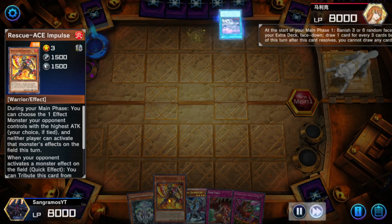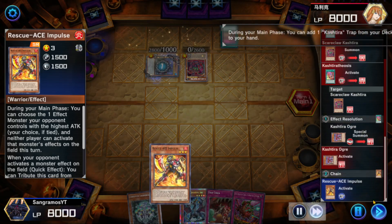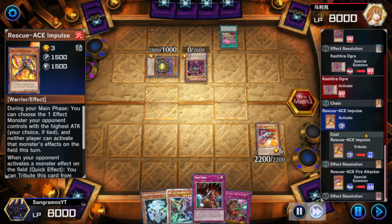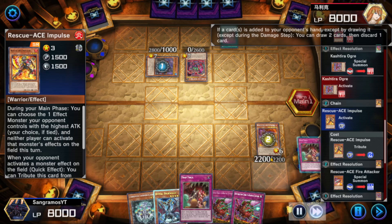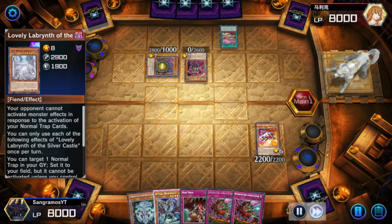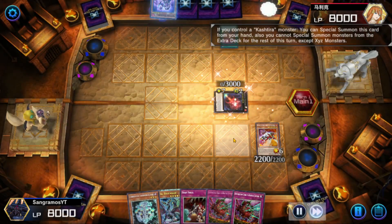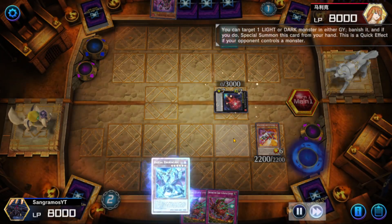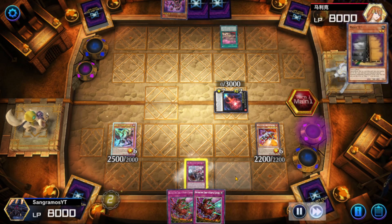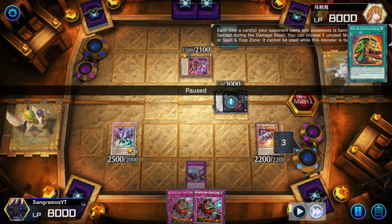We have another decent hand if we're able to resolve Rescue Ace Impulse — not a fun choice to go second against this. At least we're able to draw two minus one, fix our hand a little. They got my Lovely with Ogre — that feels really bad because it's a one-of; you're clinically insane if you run more than one. I started doing all my graveyard effects because I know they're going into Arise-Heart. They banish Welcome, Hoppier, Prospy — not the worst, but I don't love it.